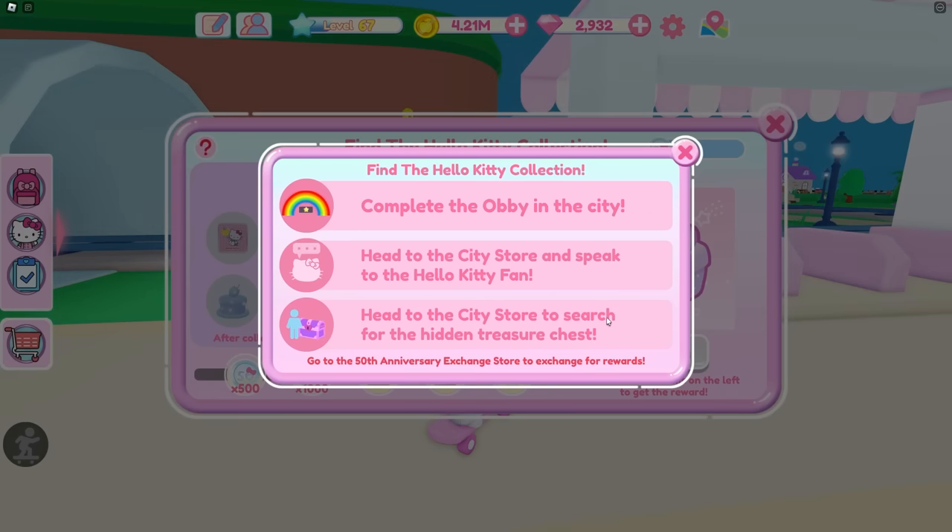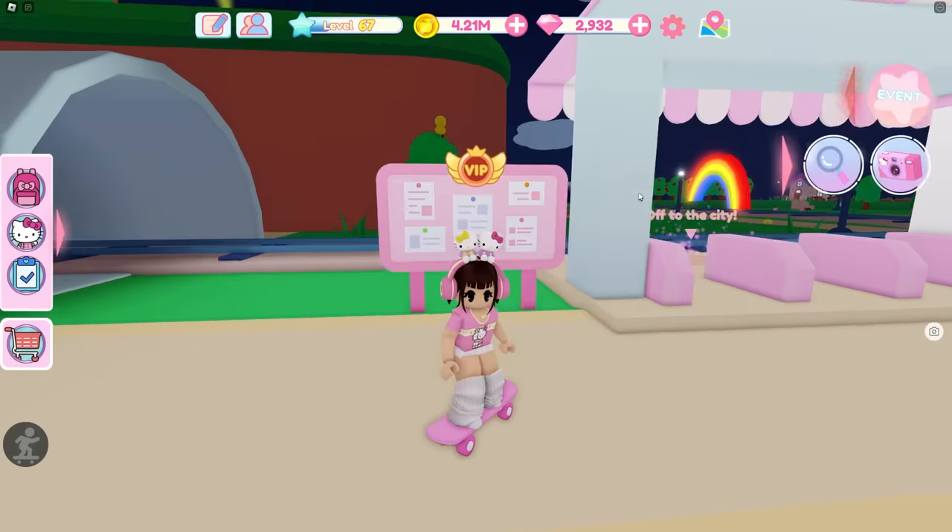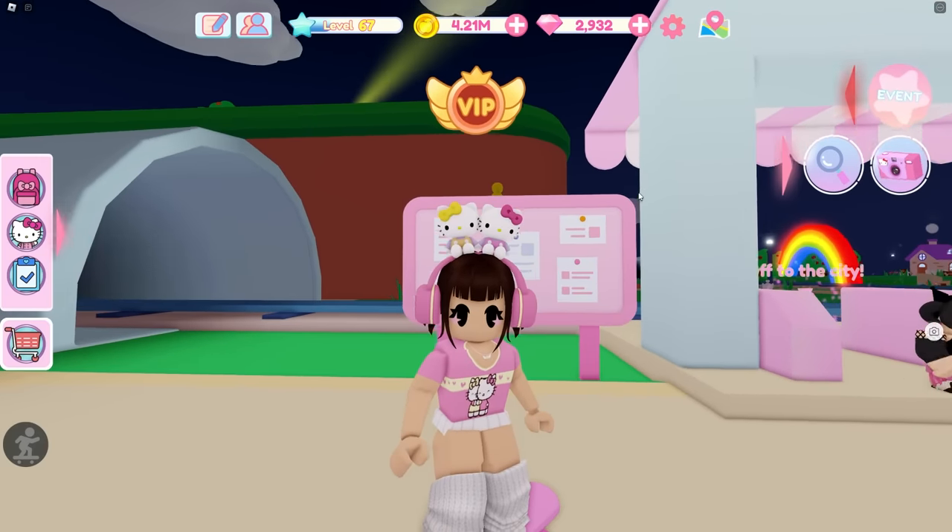There is a little question mark that basically tells you everything you have to do: complete the obby in the city, head to the city store and speak to the Hello Kitty fan, and head to the city store to search for hidden treasure chests. So let's just head to the city and I'll show you exactly what you have to do.